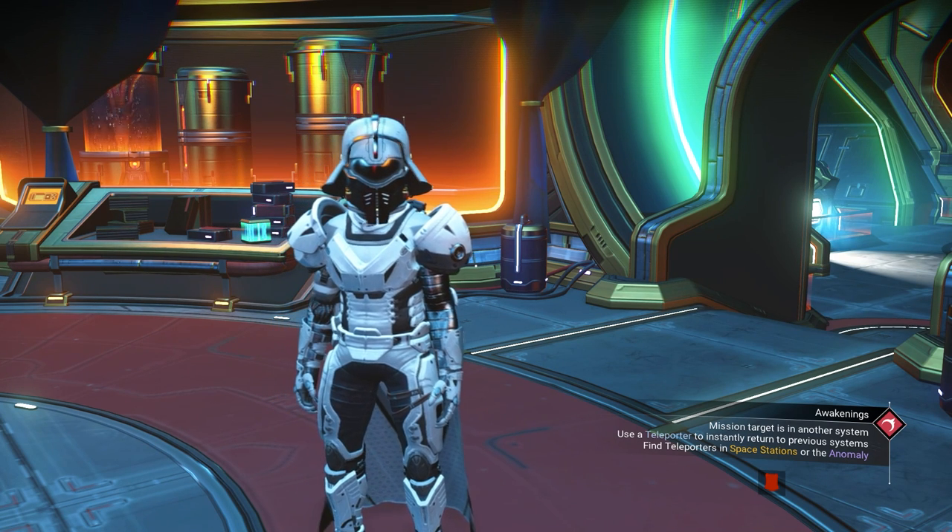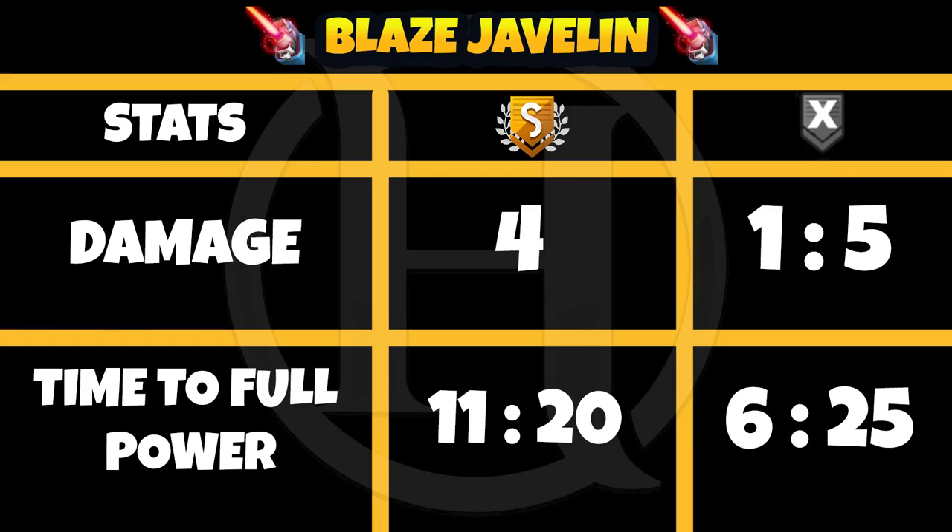The next is the Javelin. Damage for S class is 4, and for illegal upgrade it's 1 to 5. Time to full power is 11 to 20 for S class, and 6 to 25 for illegal upgrade.